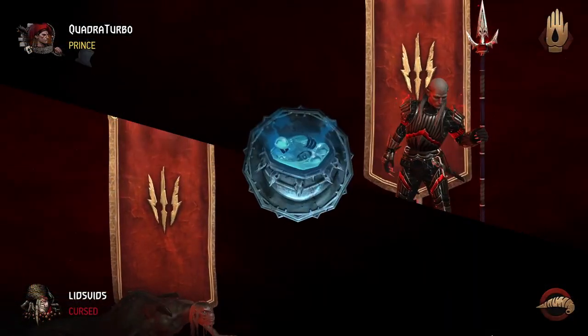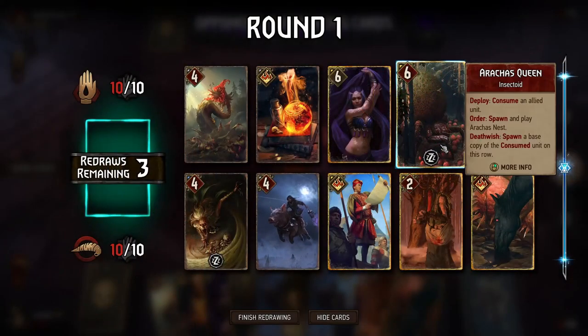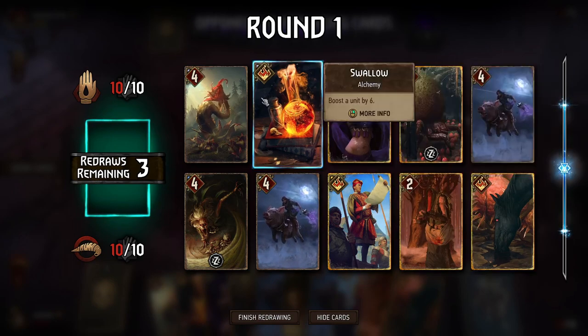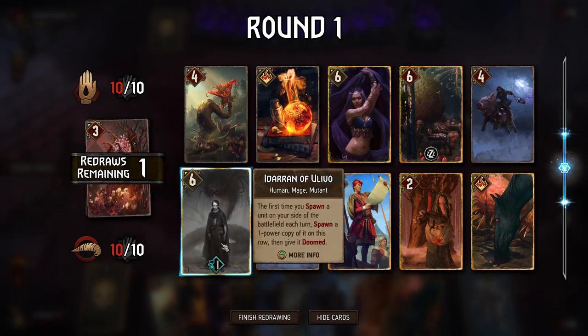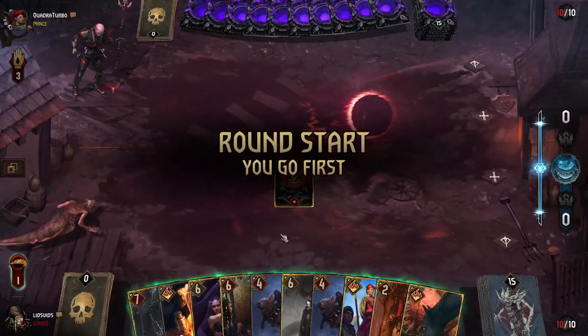Alright, so going up against Monsters here and we'll go first. Okay, so we have Arrakis Queen, we have one of our Crones but not the other. Iteran can potentially help. Okay, there's Bloody Mistress though — that's definitely nice.